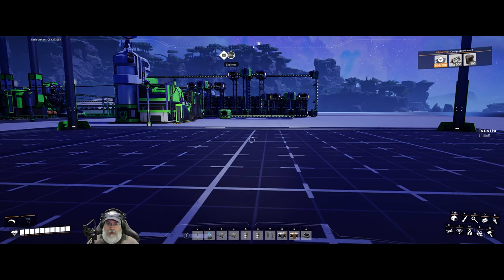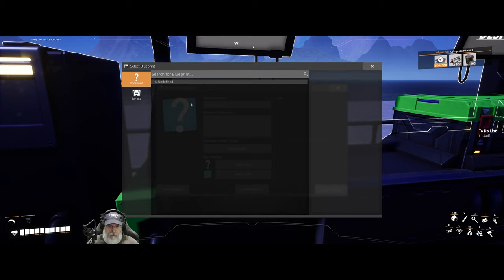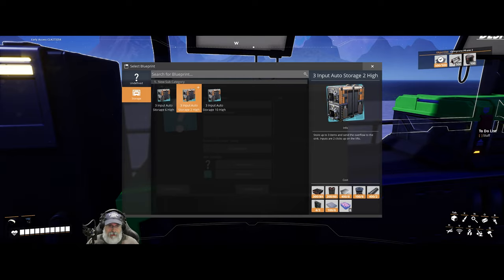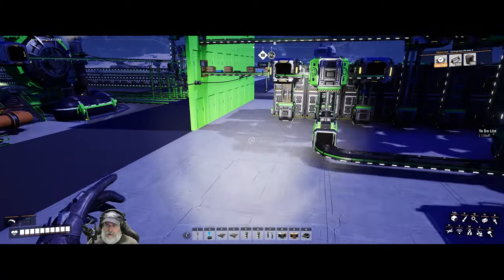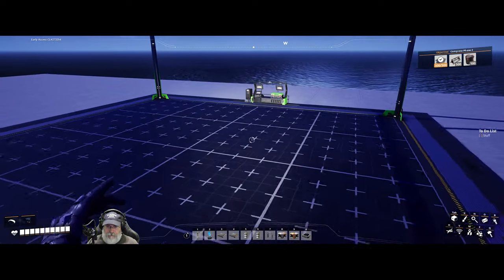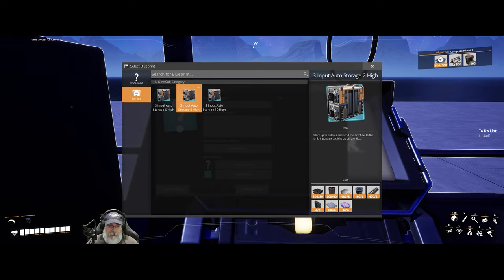I created three different configurations to make this all work. In the designer itself I have a category called storage, and I've got a two-high, a six-high, and a ten-high template. Let's grab the two-high. I'm missing some quartz crystal — let me go grab those. We need those for the signs on the front of these. You do have to have all the stuff in your inventory to load up a blueprint because it uses actual materials.